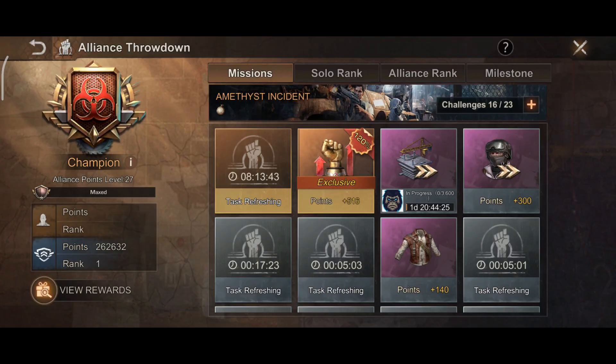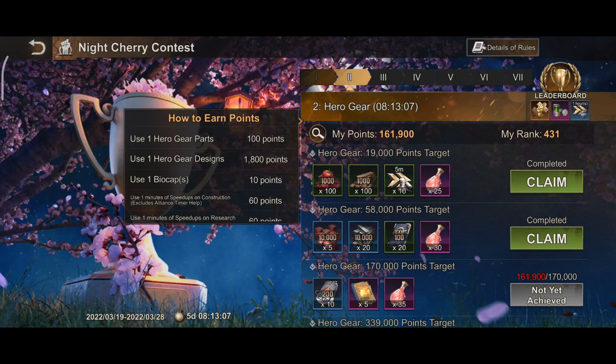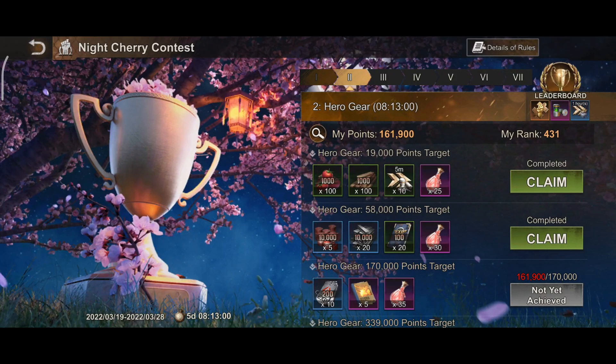Whereas troop training and research speeds are too precious. I would also highly recommend that you avoid recycling your plasma and VIP points, especially if you have a lot of these.